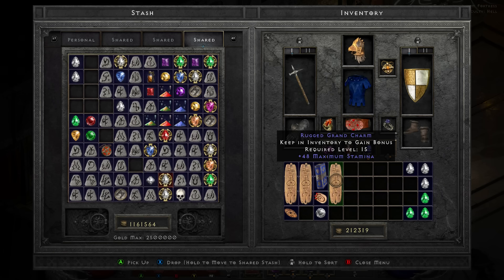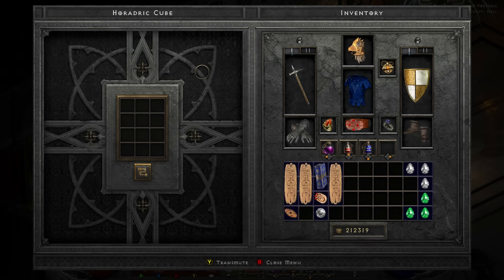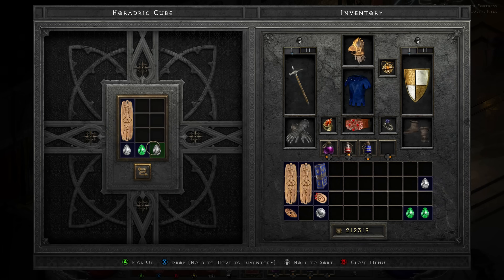This one actually dropped from Baal yesterday, that's why I set it aside for today. So hopefully with a little bit of luck, even though there's only 2 tries, we'll see what happens. Next up, you're going to jump straight over to your Horadric Cube and open it up. Pop in said grand charm and again any 3 of these — I'm going to mix it up just so you know. It doesn't matter what colour they are, it really doesn't matter, just make sure you've got 3 of them.